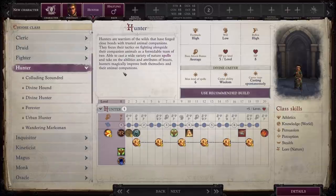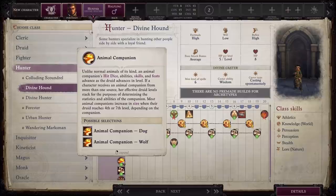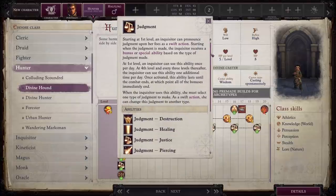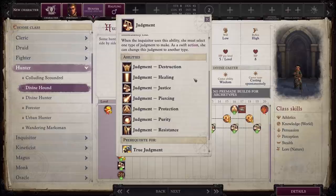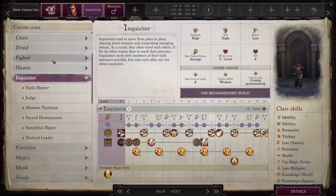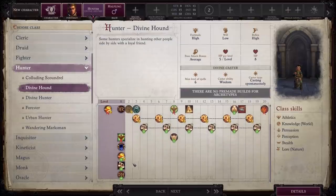Next up is the Hunter. Out of its subclasses, the one I like the most is Divine Hound. It basically takes the Hunter and combines it with an Inquisitor. You get access to the Animal Companion, although it is a smaller list — only a dog or a wolf. But you also get access to judgments, which increase over time and give you options like causing healing, increasing your damage, or piercing enemy spell resistance. Whatever the situation calls for, you can choose a judgment to assist you. There are people in the comments who feel Divine Hound is actually the better option for Lan over Sacred Huntsman Inquisitor, and I think there is definitely something to say for that.